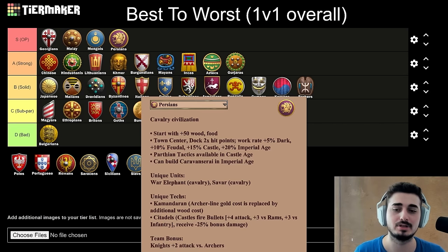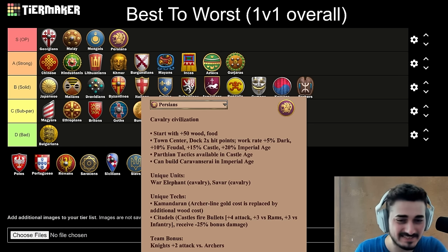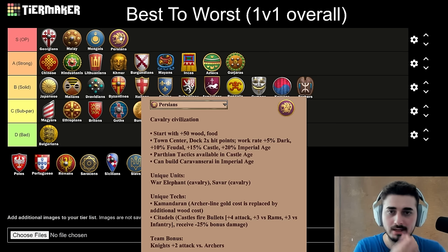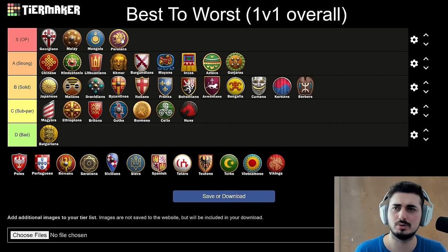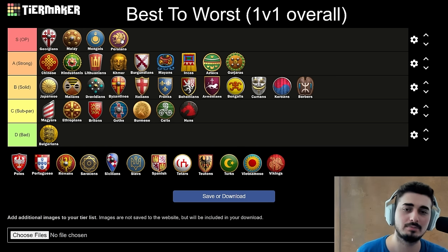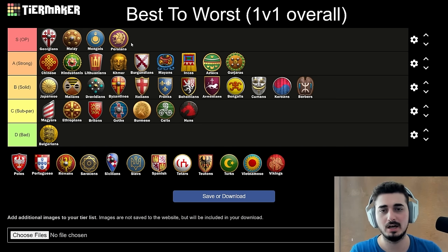For my last S tier, I'm going to put the Persians — definitely the weakest of the S tier bunch, but still definitely up there. Persians feel really good right now. Free 50 food and free 50 wood makes them really good on every map: Nomad is solid, water and hybrid maps are playable, high maps are great, open land maps really good, and closed land maps are playable. I just can't think of a single map where I don't want Persians. Even in Black Forest, cutting the whole map with Elephants in late game and a massive boom could be a win condition. Black Forest might be their worst map, and it isn't really played too much in 1v1 anyway. Tavar goes crazy.